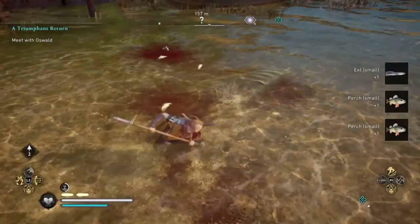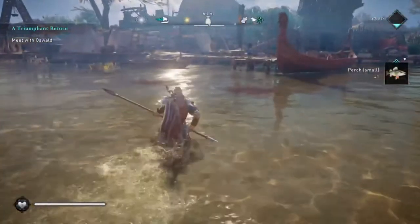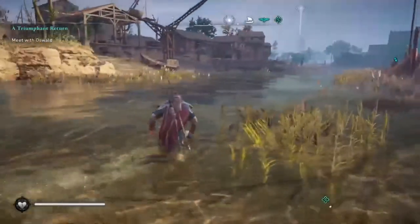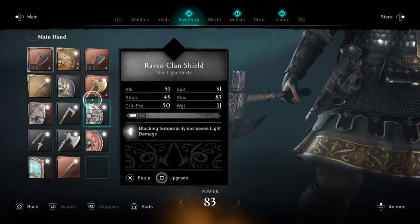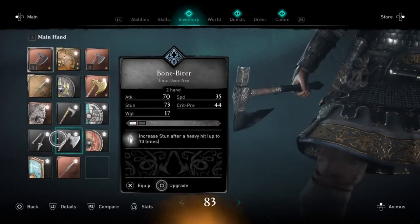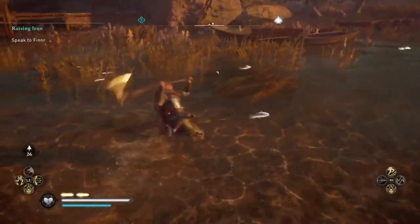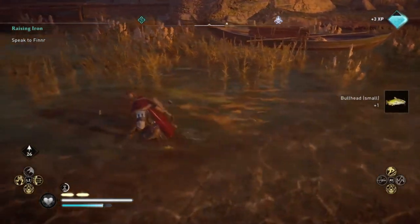If you want to try a more meme Viking fishing run, you can use a two-handed axe like I use here. The speed of attack is slower than the spear, so you have to adjust a little more. But once you get the hang of the timing with the axe, it's pretty hilarious — you can imagine swinging this big old axe, hitting the water with it, and slamming it into a fish. The results speak for themselves.